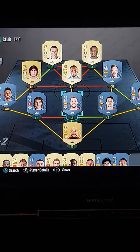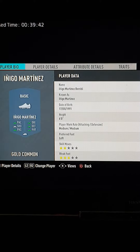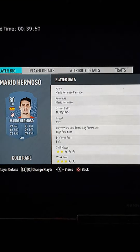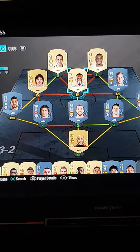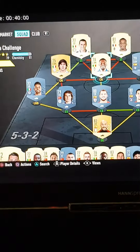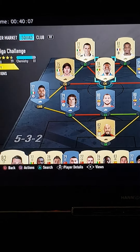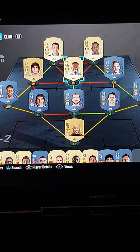We've used 3 LaLiga players. Number one is Inigo Martinez from Athletic Club. The second player is Hermoso Canseco, and the third LaLiga player is Diop 78. We've used four Spanish players, so we're carrying on with Diop.